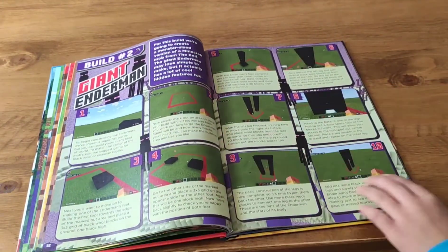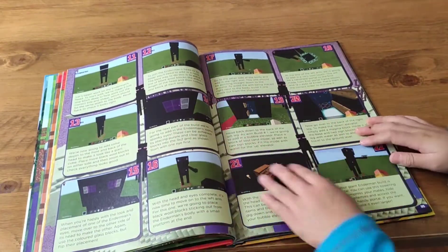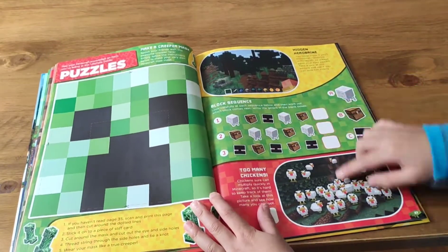This is the giant enderman. This is quite cool. And this is how to make the rest of it. This is the puzzle. This is the creeper. This is the chickens.